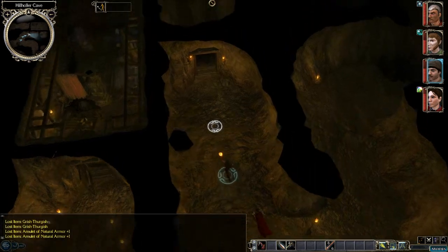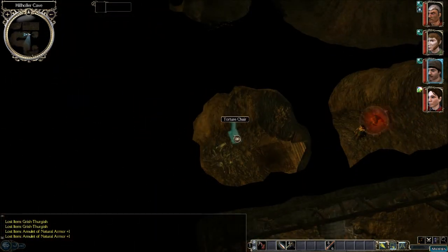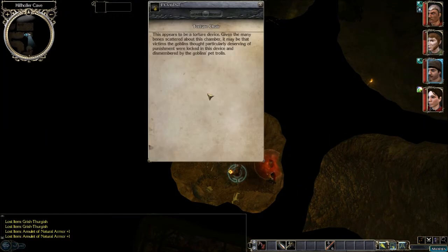Hopefully you can find some traps, if there are any. A torture chair. This appears to be a torture device given the many bones scattered about this chamber. It may be that victims the golems thought particularly deserving of punishment were locked in this device and dismembered by the goblin's pet trolls.